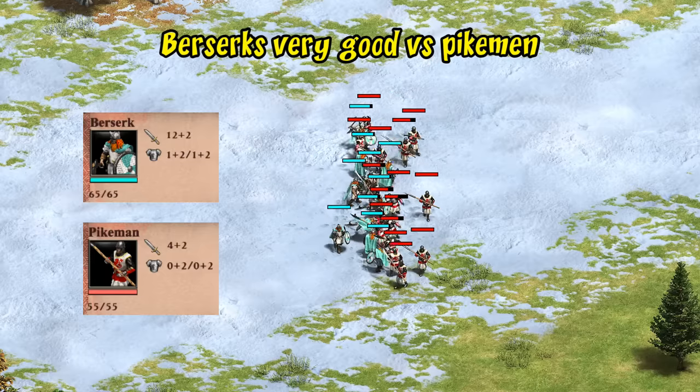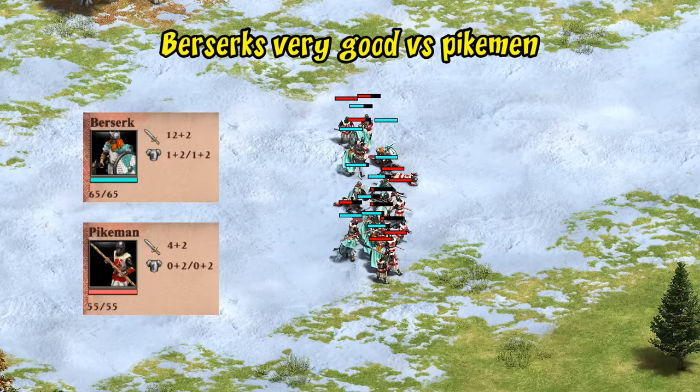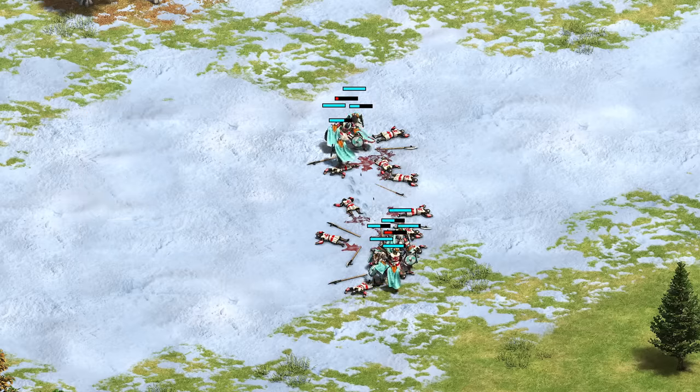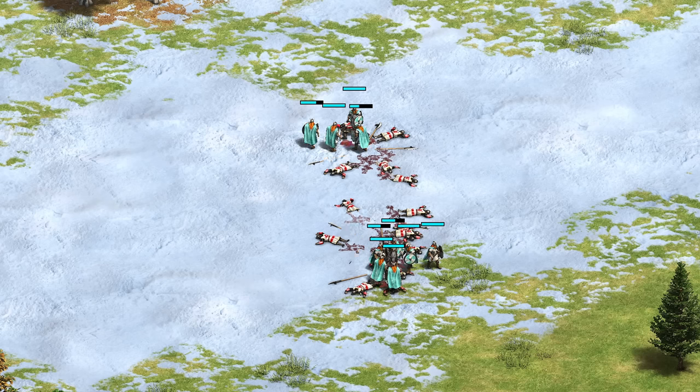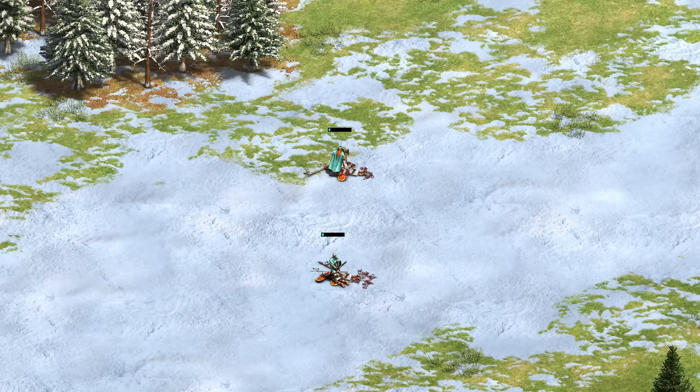When it comes to pikemen, despite being a bit cheaper — and accounting for that — even with the Viking HP bonus, berserks are much better in that matchup, especially after the chieftains tech. To help against light cavalry, berserks end up being a very well-rounded anti-trash unit. Switching now to eagles — long swordsmen have more HP and a plus six bonus against them while berserks have just plus two, but once you factor in the berserk's higher attack and regeneration the two units end up being almost identical in effectiveness.